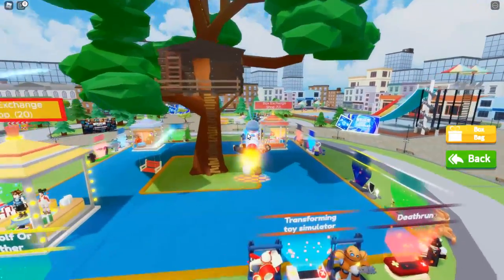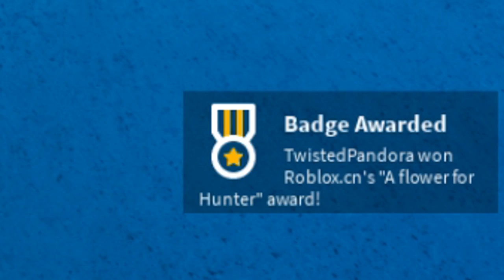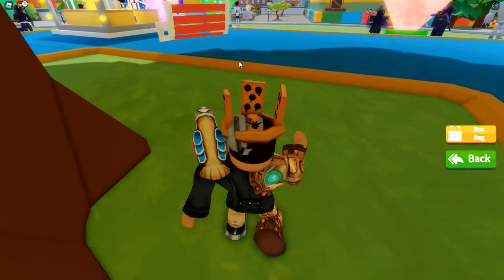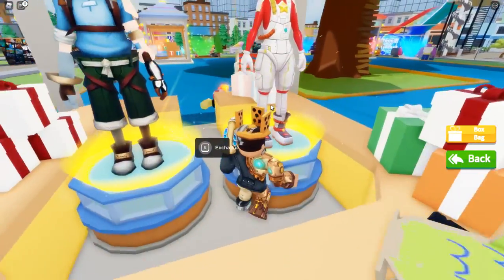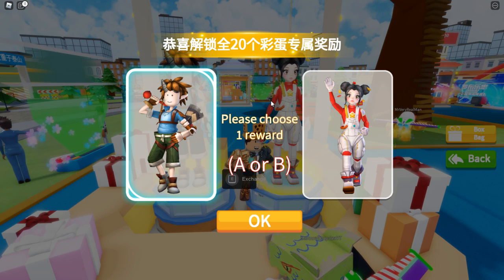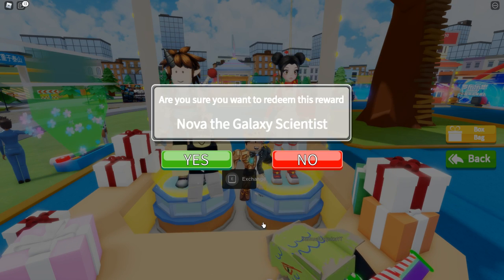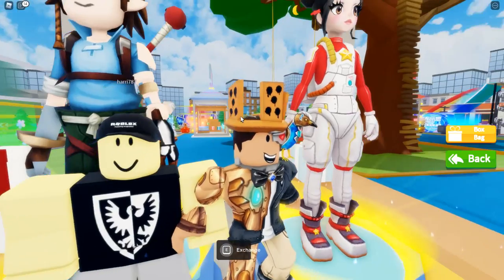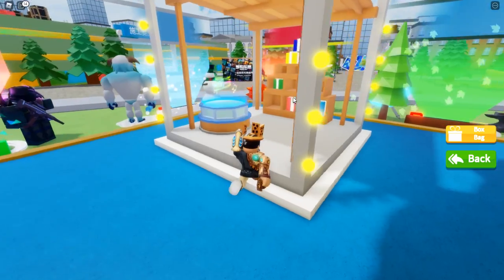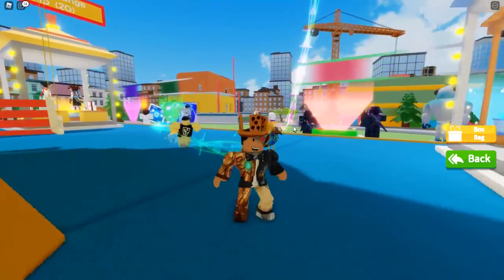Here are the items you can unlock after getting 12 and 20 boxes. Go up to the exchange, hold E — you get the flower hunter award and a flower for your avatar. The 20 box exchange shop has some pretty cool outfits. Hold E or hold on mobile and you get one reward — I chose Nova, the galaxy scientist. Let me know in the comments which one you got. There's also a trail exchange, but unfortunately it doesn't apply to your avatar so it doesn't really do anything.